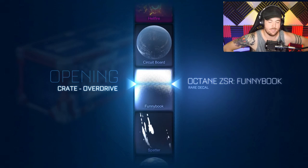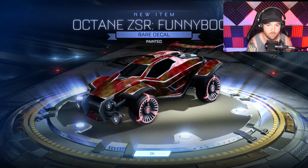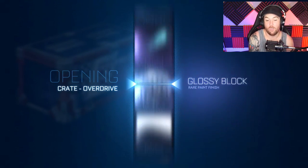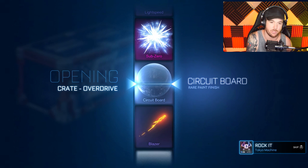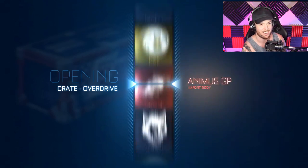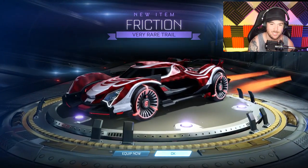I was really hating on the update because of no rank reset, and that bothered me. But that painted Funny Book with the square block paint style looks really cool — really trippy, actually really sick. Overall I'm impressed. I like the new fresh stuff they're bringing to the game. The new map is amazing, these new items are really cool, and the goal explosions are sick. I love the new cars. Another Friction — we're getting so many duplicates. Maybe we'll trade up to a painted import.